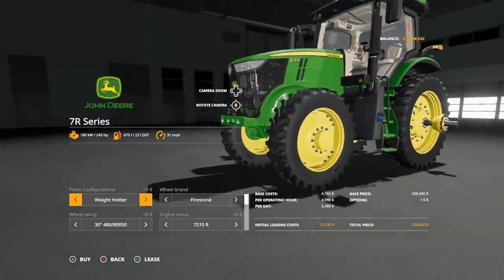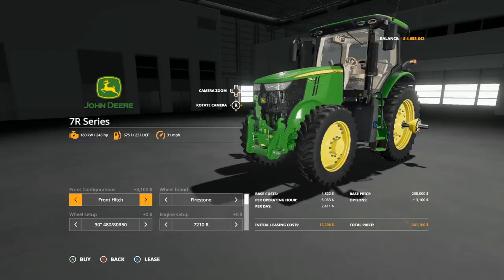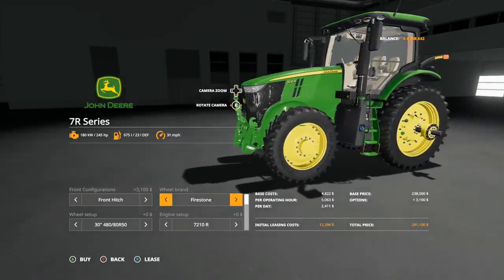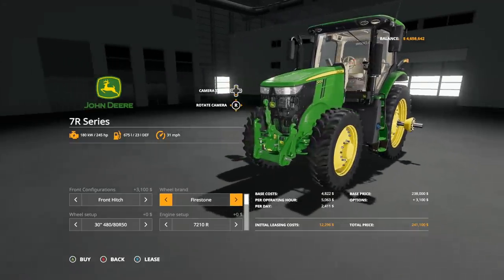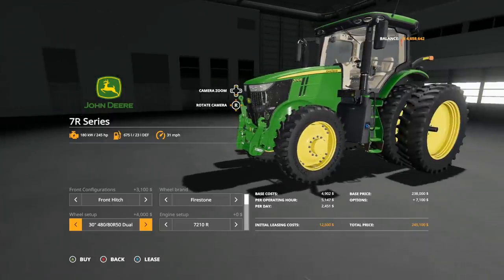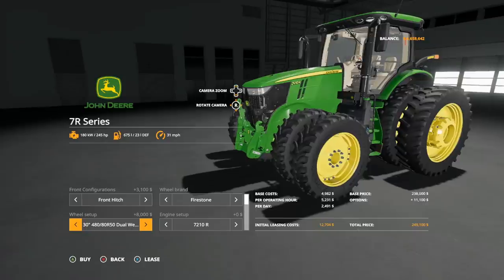We have a lot of configurations and customization to choose from. For front configurations we have a weight holder with 300, 500, 700, and 1,100 kilogram front weights, and also a front three-point hitch or front three-point link — I love it. For wheel brands we have Firestone, Michelin, and Goodyear. Note that Firestone will not be coming to console. In Firestone we have the 30-inch, 30-inch with weights, 30-inch rear duals, 30-inch rear duals with weights, 30-inch duals all around, and 30-inch duals with weights on the back.